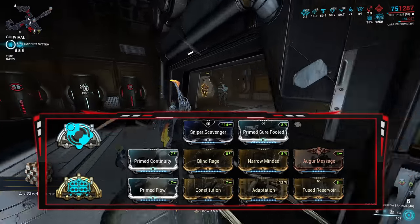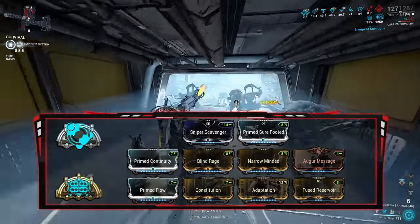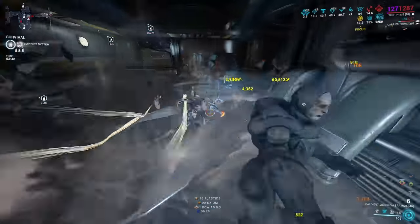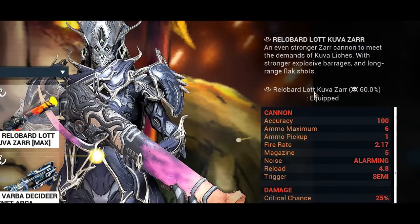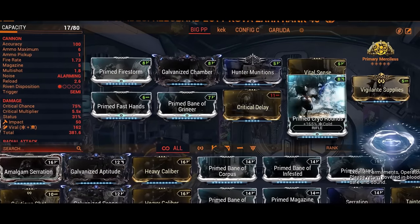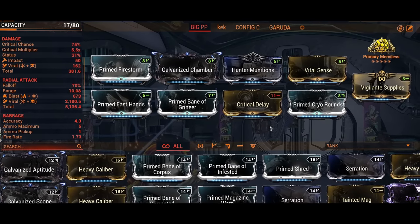Yeah, that little — DE hates ammo. But I have enough strength to give me a decent amount of fire rate and movement speed. Since this build doesn't have range, I decided to go for more of a health tank build. I can get a decent amount of health from reservoirs, and Arcane Guardian gives a decent amount of armor to boost my survivability. Pair that with Adaptation to give me some damage reduction, as this build is catered to very early Steel Path and quick missions. For the Kuva Brahma and Zarr, you will want a Toxin progenitor, as it literally gives you an additional mod slot so you can add more utility or damage. Taking a look at the Zarr build: a simple Hunter Munitions build — crit chance, crit damage, with one elemental mod, Primed Cryo Rounds to give me Viral, and Prime Fast Hands for the additional reload speed, as this weapon needs a lot of it.